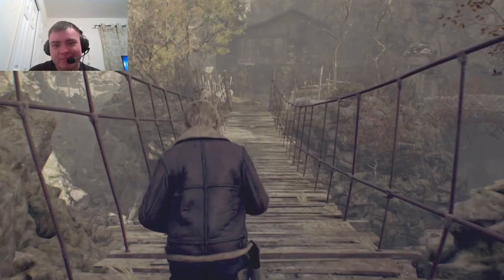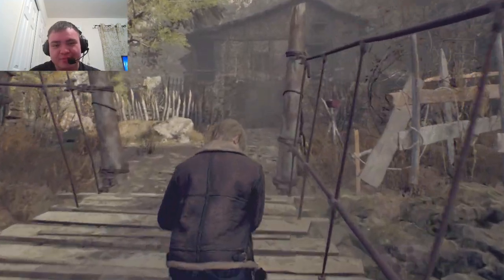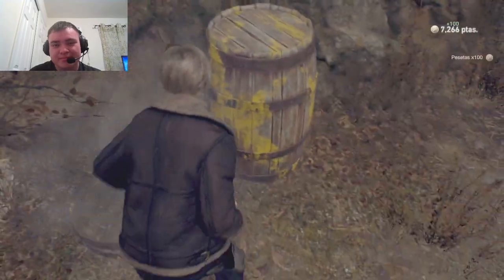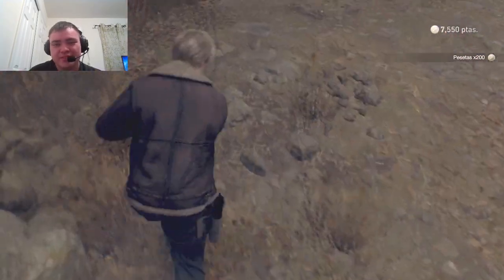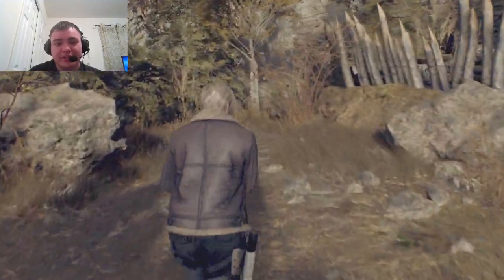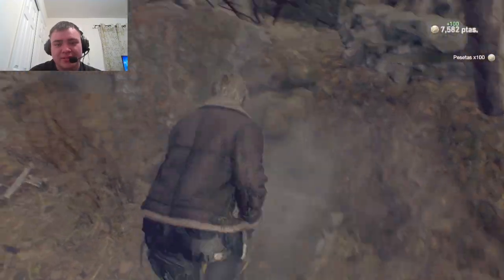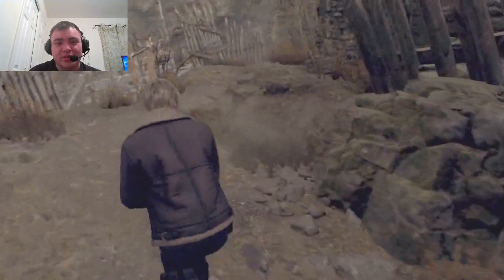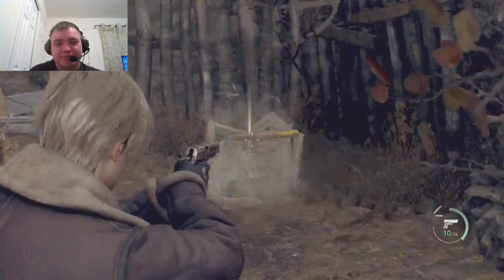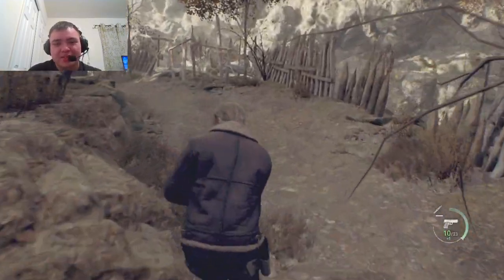Oh yes, the cabin fight — we're gonna deal with this in chapter 5 of our playthrough. This is where we're gonna see Luis later. Alright, anything else I need here? Am I good? Am I gucci? I'm gonna shoot that 'cause I feel like it. Alright, let's move on and go save Ashley.